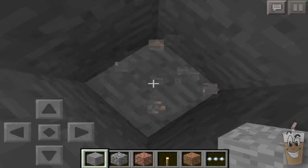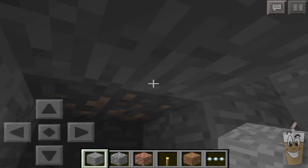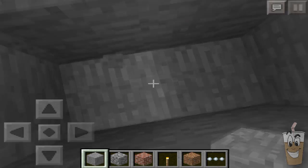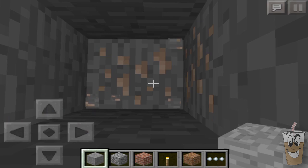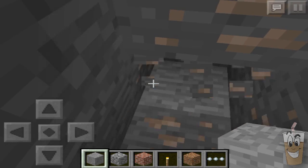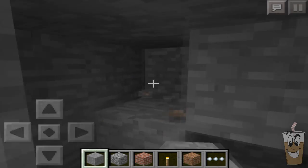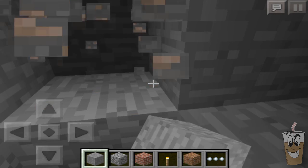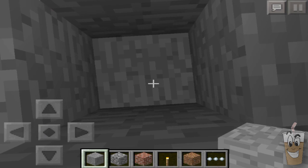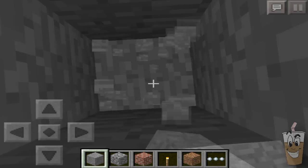So going down, you automatically hit iron — there's four iron right there. So that's not too bad. Going down just a few blocks more, there are one, two, three, four, five, six, seven, eight, nine, ten, eleven — plus the four is fifteen. So going down here, fifteen iron already.